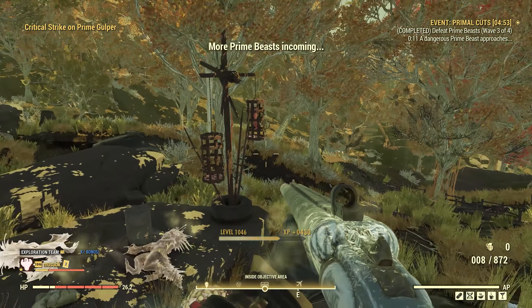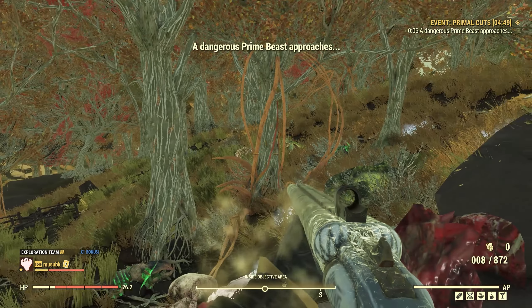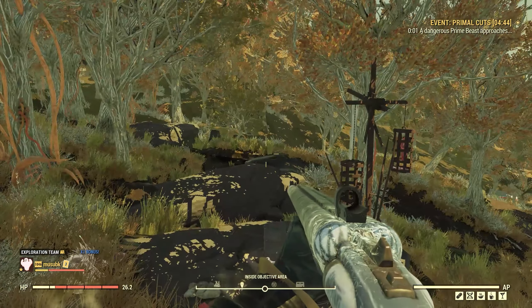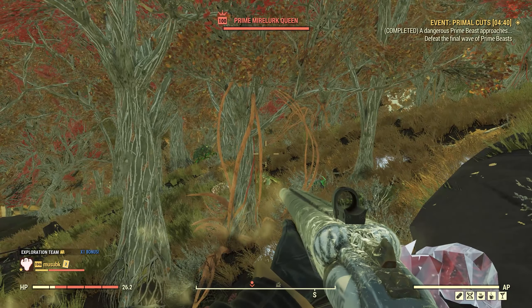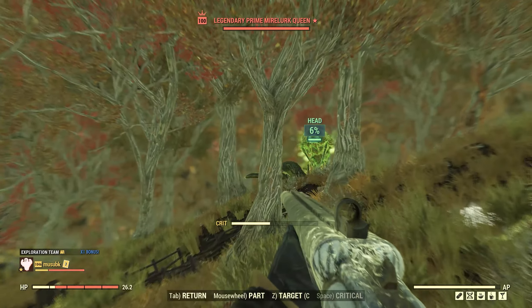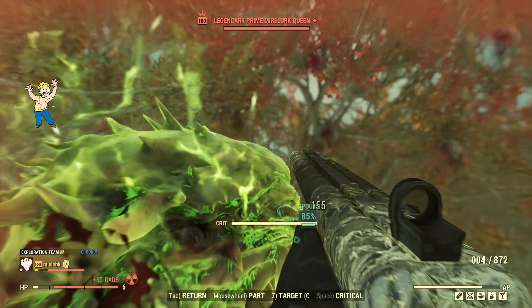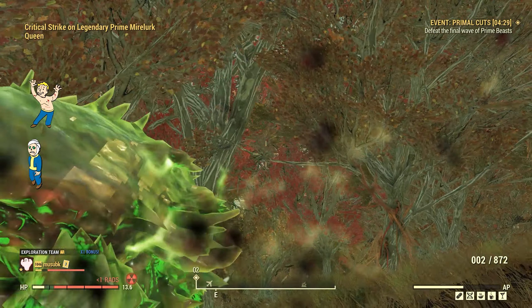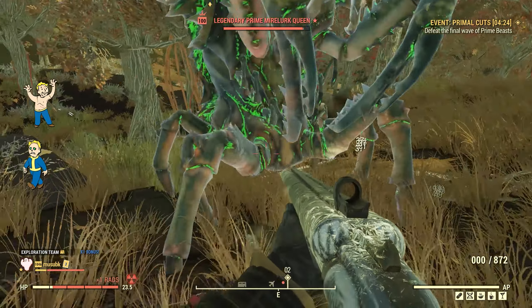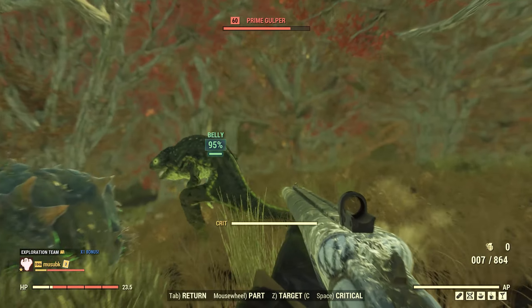Wave 4 — the boss. The boss for the Mire Primal Cuts is a Mirelurk Queen. With Mirelurk Queens, I don't know what's up with them, but sometimes their acid does almost nothing to me, and sometimes it one-shots me — so let's find out which it is today. Crippled her spouts, so she shouldn't be able to acid me now. And with the legs crippled, she won't be able to melee me.